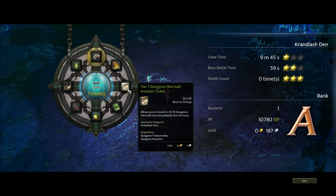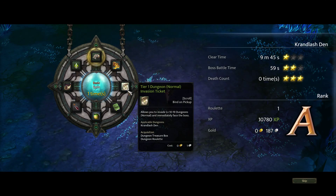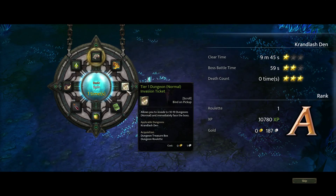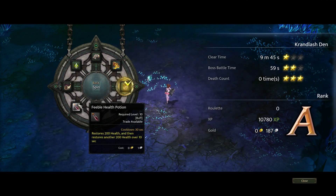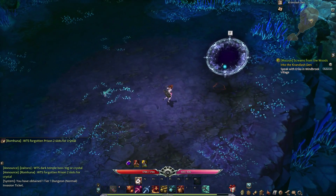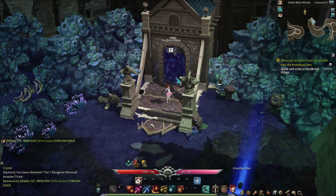XP gold. Tier 1 dungeon invasion ticket - allows you to invade a level 10 to 19 dungeon, normal, and immediately face the boss. Oh, that's really cool. That's a really cool thing. It's gonna spit me right back in front of the dungeon, but we'll be able to identify my piece of gear, which is going to be a big improvement, as far as I'm concerned. It should be a huge improvement.